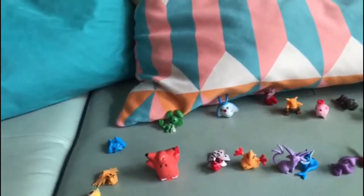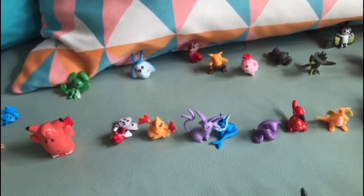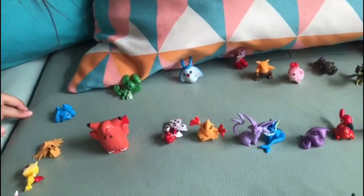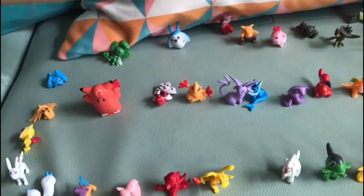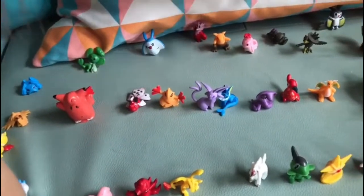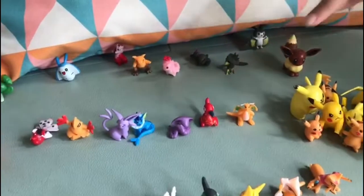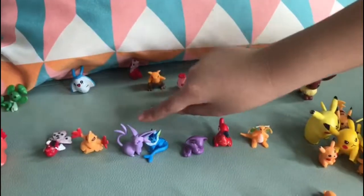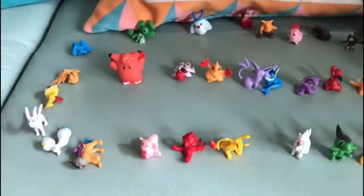And this is Zapdos, and this is Metagross, and also this is Lickitung, and also this is Ariyama, and this is Dragonite, and this is Eevee, and this is Morrigan 2, this is Abbok, this is Napoleon and Espeon, and this is Ryko, and this is a Poplar, and this is a Pikachu. We have a Pikachu.